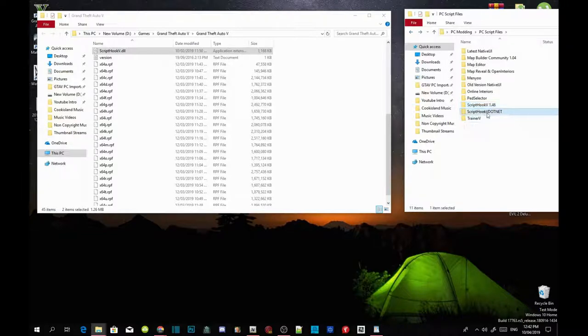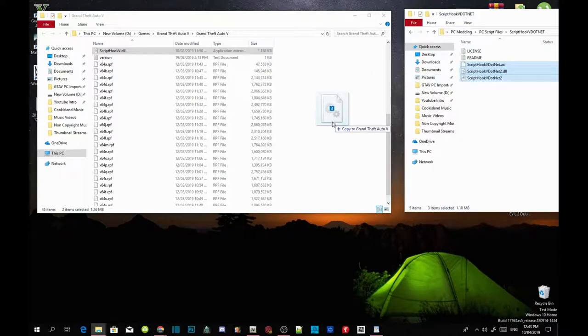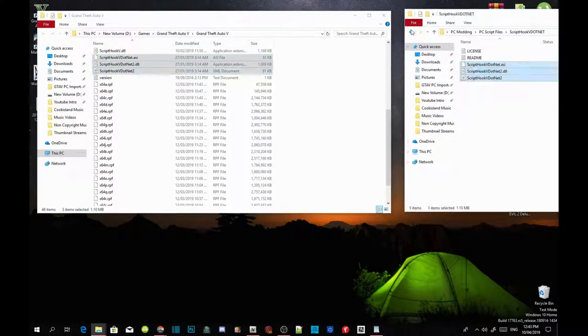Now open up your Script Hook V .NET, extract the folder, and select ScriptHookVDotNet.asi, the .dll, and the .xml — drag those three files inside your Grand Theft Auto V main folder.